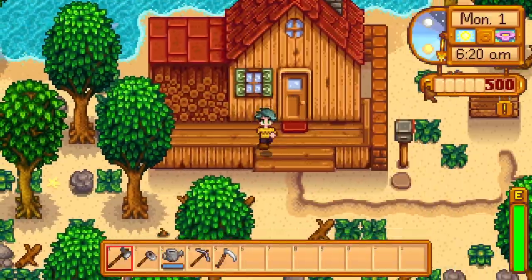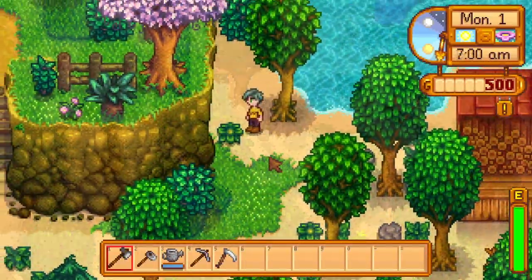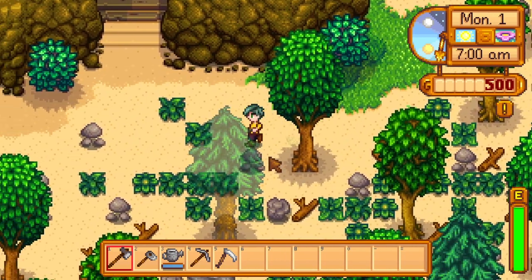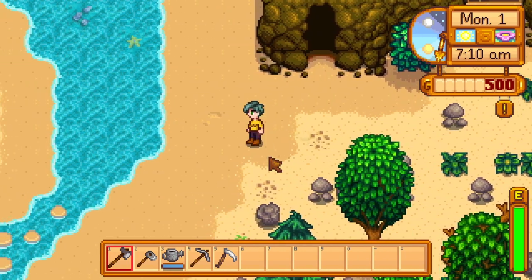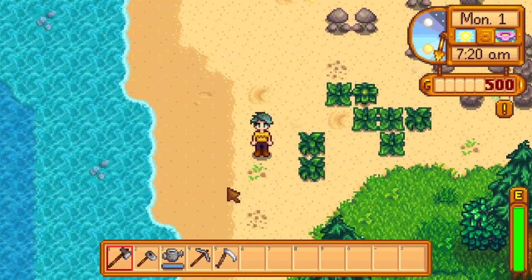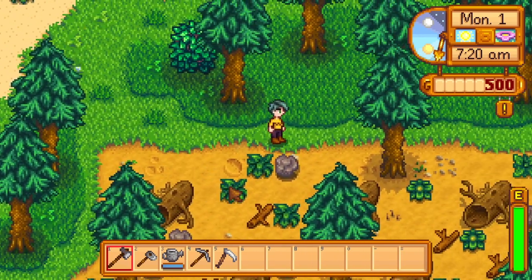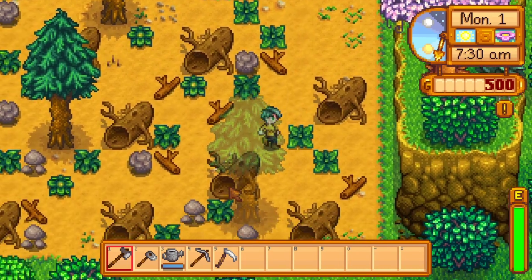Next for the big updates is a new farm called Beach Farm, so if you're starting over that is definitely something to look forward to. While there's plenty of opportunity for fishing and foraging, as well as getting lucky and finding a rare supply crate, the land is covered in soil that may make it difficult to farm as the sand clogs up your sprinklers and you will not be able to use them. Concerned Ape actually encouraged newer Stardew players to utilize the other farms before testing out Beach Farm due to its uniqueness.